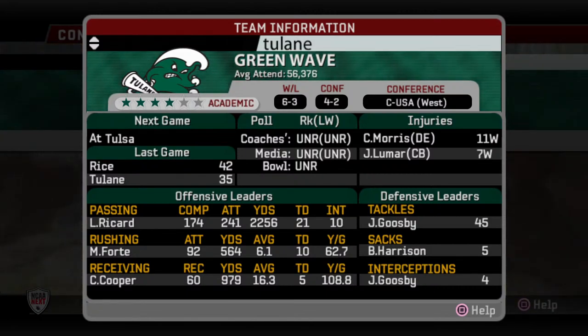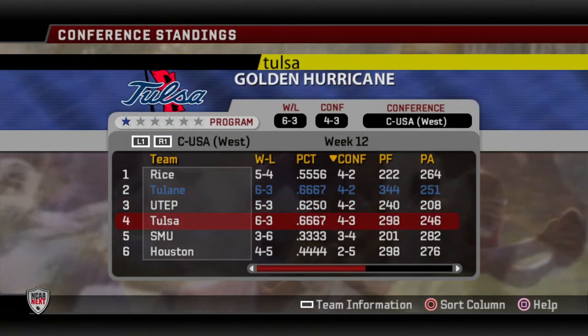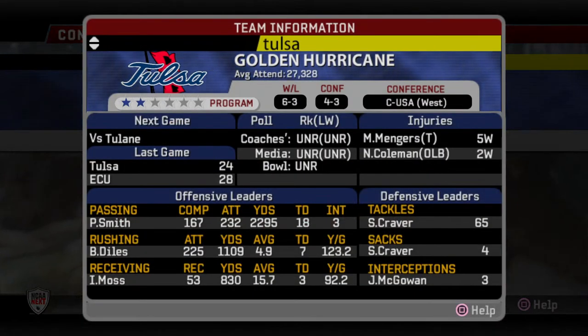We're really hurting on the injury front. Morris got hurt in the last game — he's our top left end, that does not help. Thankfully we've got a little bit of depth there. Offensively, Ricard, Forte, Cooper — that's been the same all season. On the defensive side, Gooseby is leading in tackles and interceptions, and Harrison is still leading in sacks.